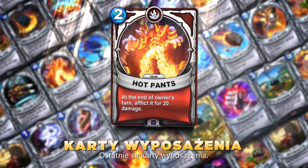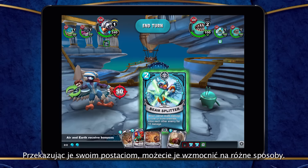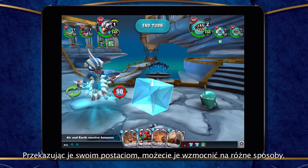Lastly, there are Gear cards. Equip gear to boost your Skylanders. Gear cards are equipped directly to your characters and buff that character in a variety of different ways.